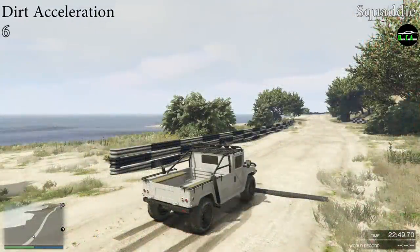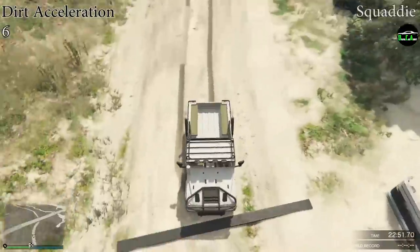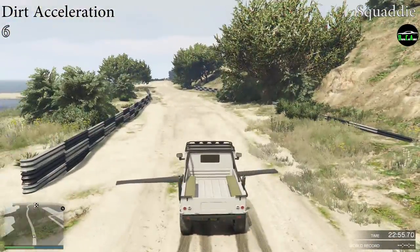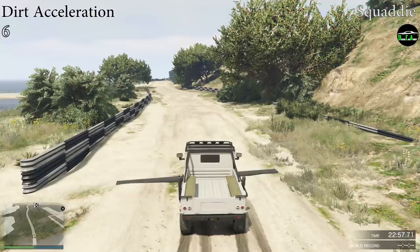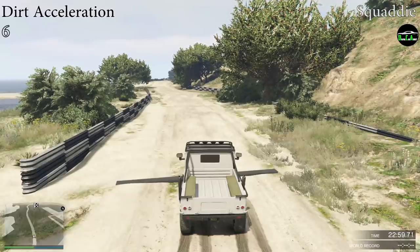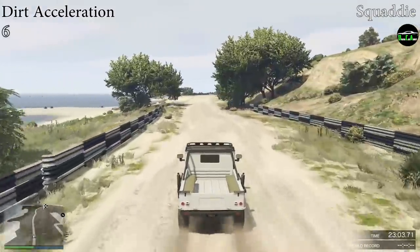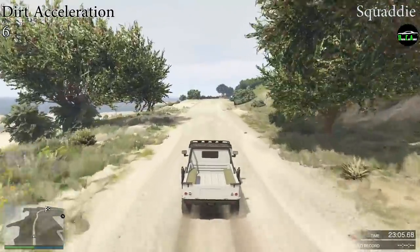And finally, we have the dirt acceleration test. This path is exactly a quarter mile long. Using the handbrake launch, it gets a very respectable 14 second quarter mile. It's right around the pace of the Insurgent in terms of off-road speed, which isn't too bad. It gets a 6 out of 10 for this test.